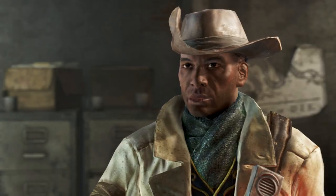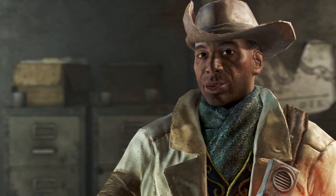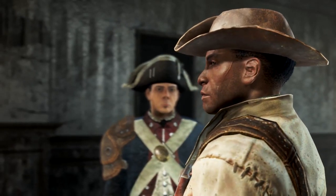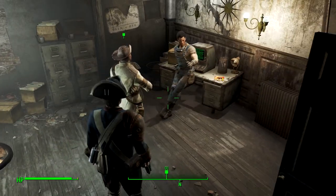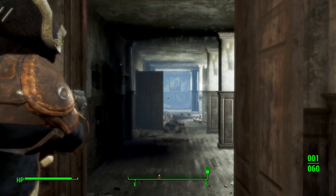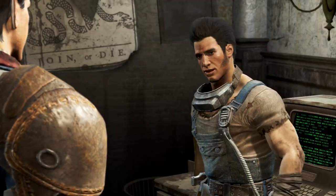Sounds rough. We figured Concord would be a safe place to settle but those raiders proved us wrong. Sturgis has an idea - there's a Vertibird up on the roof, old-school pre-war. It left behind a seriously sweet goody: a full suit of cherry T-45 power armor, military issue. I like it!